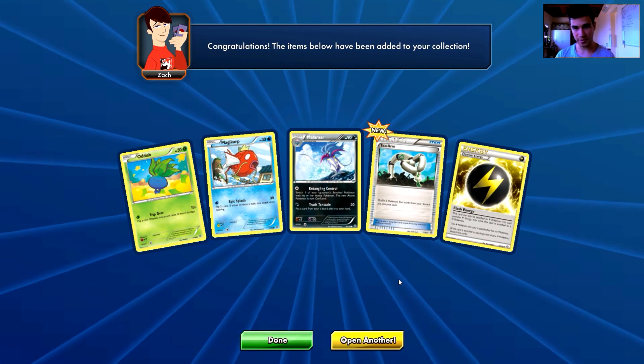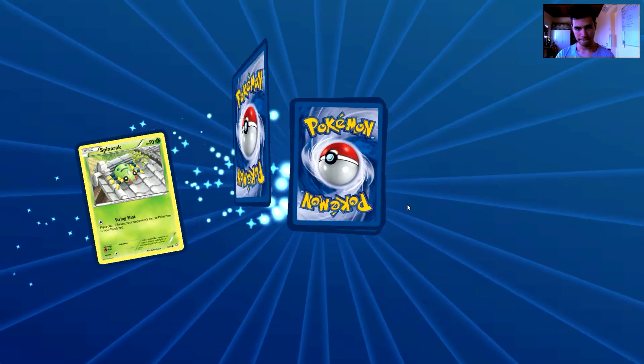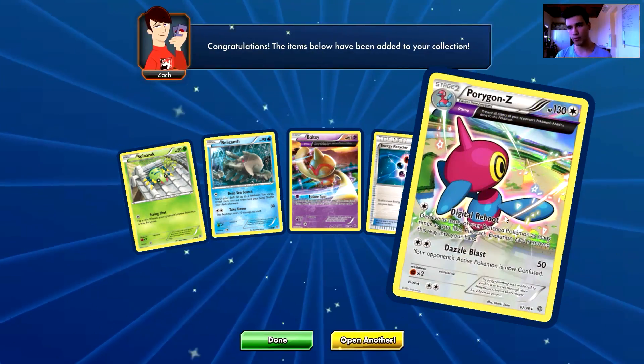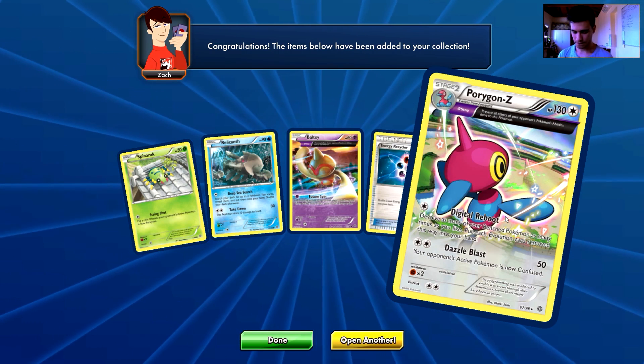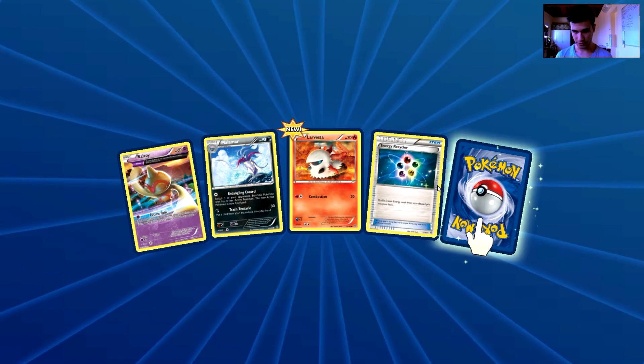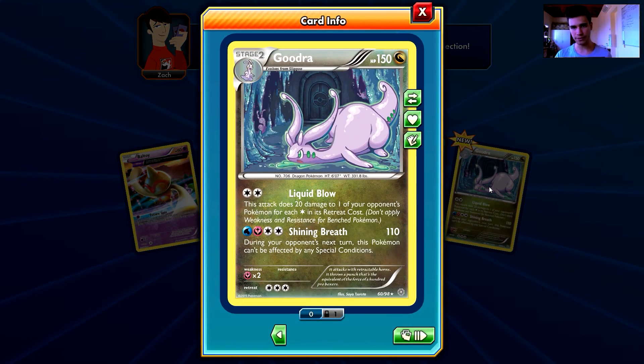No rare in this one — we have a Magikarp, a Malamar, an Eco Arm, and the special Flash Energy. Next pack: an Energy, a Spinner Rock, a Relic, a Baltoy, an Energy Recycler, and the rare is a Porygon-Z Ancient Trait. Moving on — we have a Baltoy, a Malamar, a Larvesta, an Energy Recycler, and the rare is a Goodra — that's a holo rare, isn't it? I'm pretty sure Goodra is holo — yes, it is a holo rare.